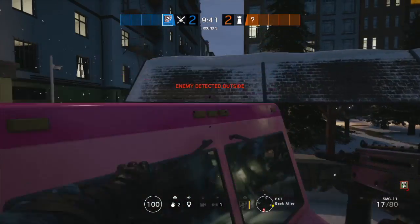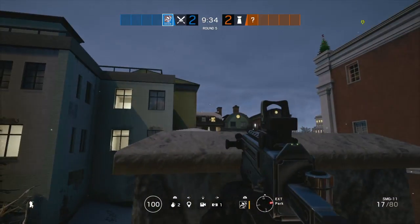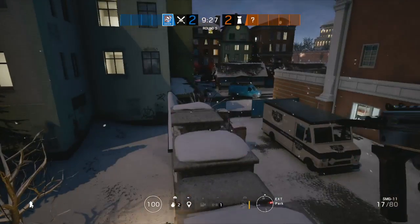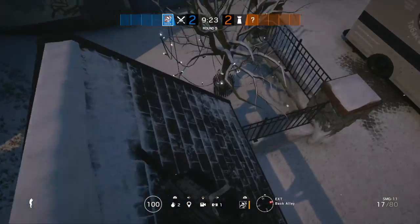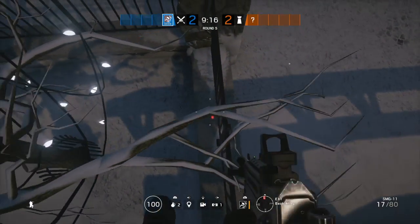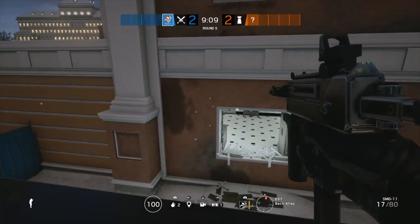Jump over here — this works with two-speeds and three-speeds, whatever. I don't think it works with one-speeds. Crouch here and look up, right in this corner. Crouch, then jump up here. Make sure you're looking straight right on this middle fence. Sometimes you'll glitch on it, but that's fine — you want to vault once you get here because you can't run that far, then vault when you get to the truck.